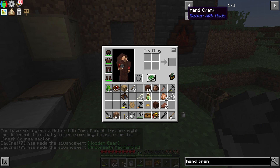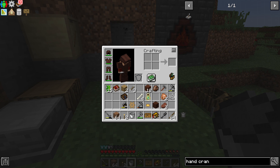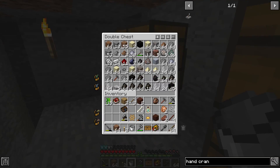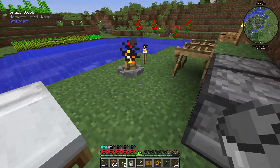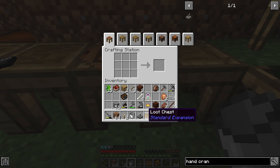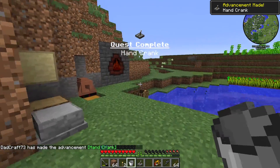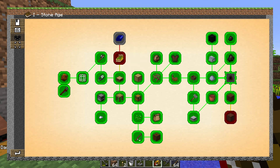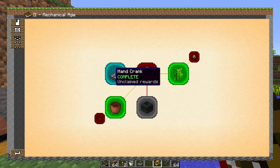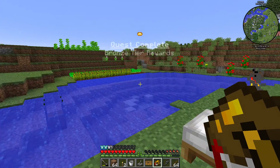If we go back a step - if we can finish out this initial quest line. We need treated wood, a treated storage crate, and a treated stick. I can go like this. So that should complete that quest. Claim. And then this is a wooden barrel. We got the Better With Mods manual, which is good. Now we want to make the hand crank and then we're going to call it a done deal tonight. We need a couple cobblestone, some more treated sticks. We can make those, like so. And we should then be able to make the hand crank. Yes. Yes. Done.